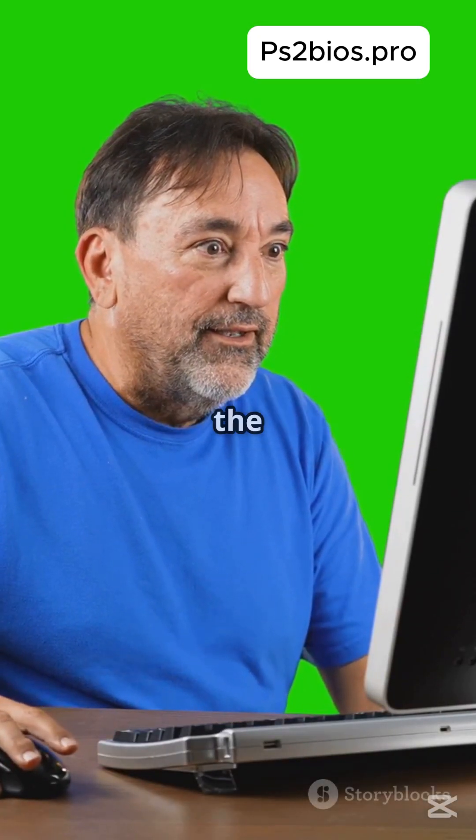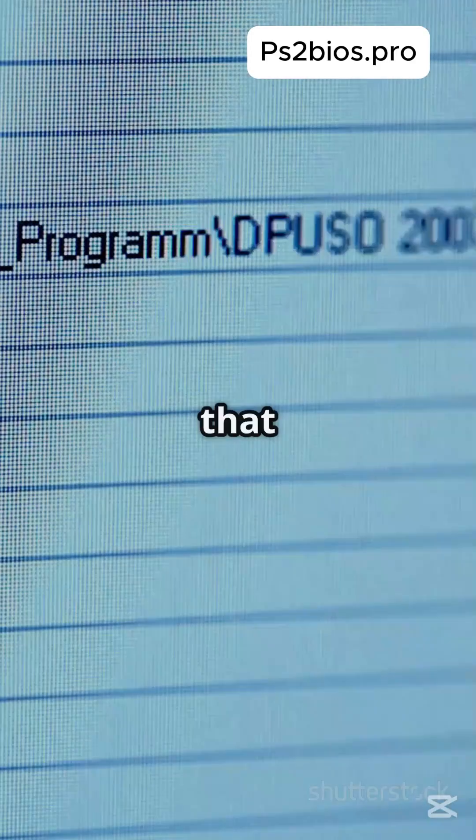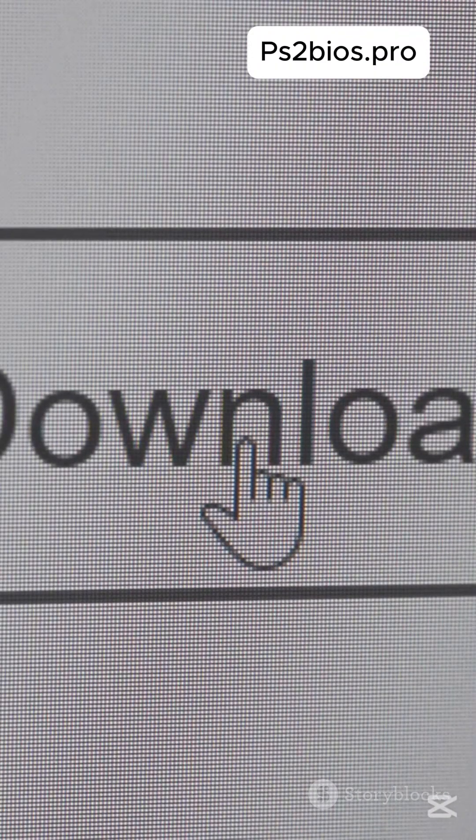Now it's time to configure the BIOS. Launch PCSX2 and head to the BIOS setup. Locate that BIOS file you downloaded from ps2bios.pro and select it. Simple as that.